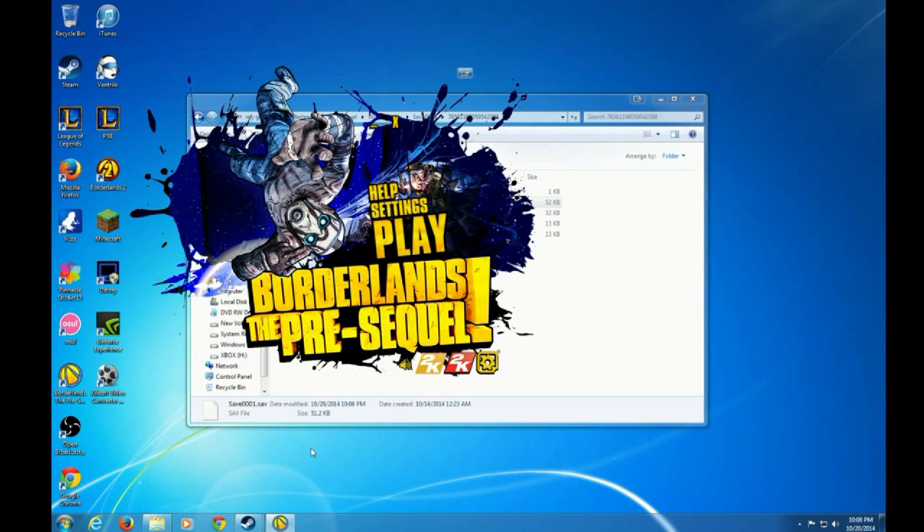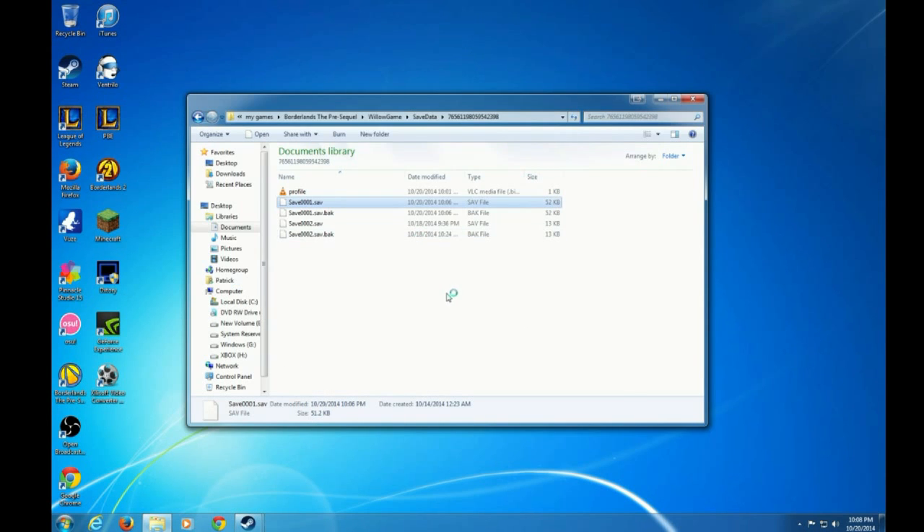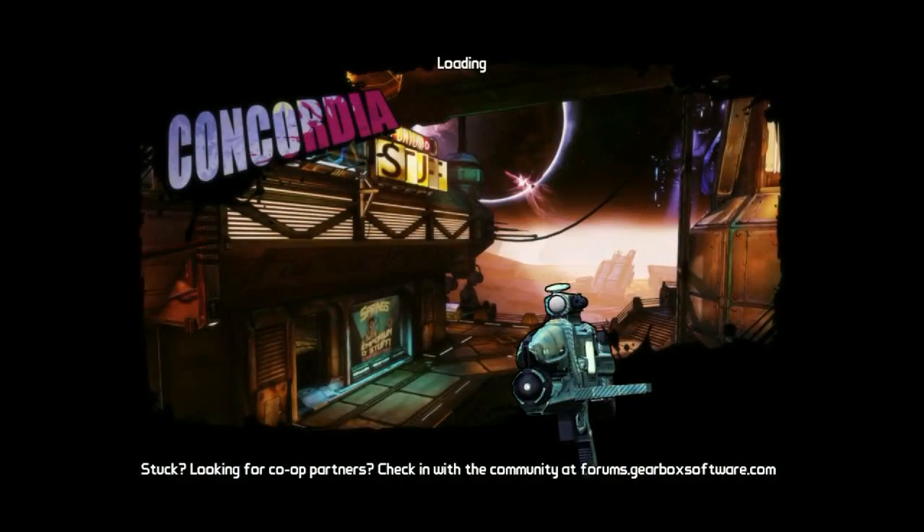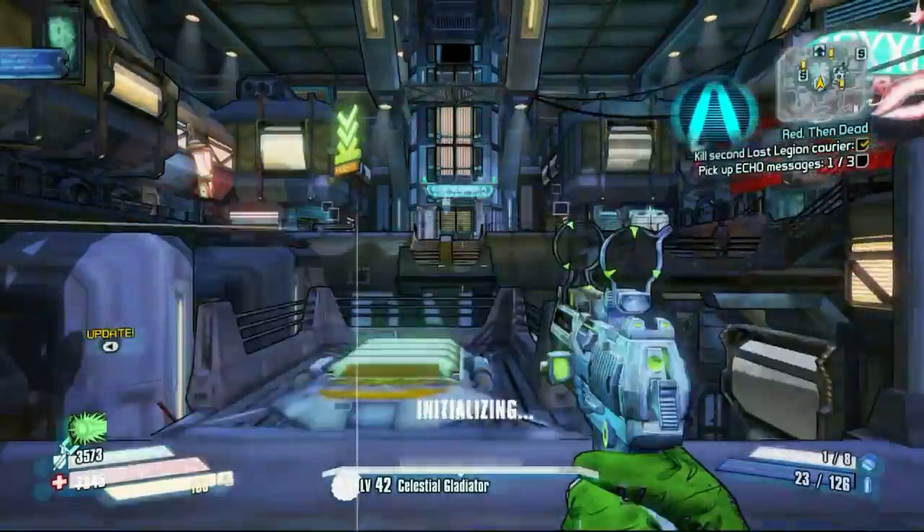What this is gonna do is basically let you do everything you would normally do in Borderlands, and instead of pressing Alt+F4, you can now just save and quit. I'm basically gonna show you how this works with the grinder.